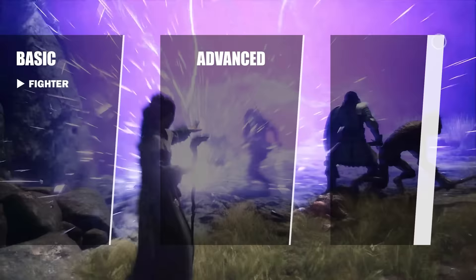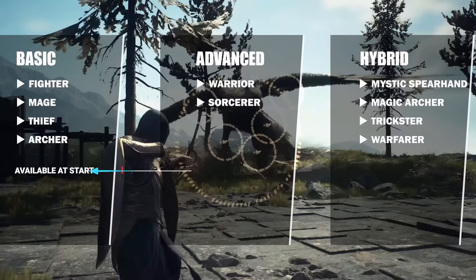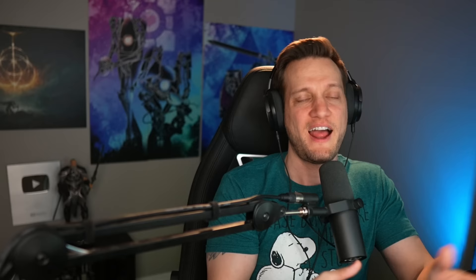One of the hardest decisions you're going to have to make in your entire playthrough is the decision you make right off the bat — choosing your vocation. Your vocation is going to determine so much about your experience, and picking the right one for you is going to have a massive impact. So if you haven't decided on which vocation you're going to play, make sure to check out the vocation guide linked in the description or popping up on screen right now, and that'll tell you absolutely everything you need to know to make the decision that's right for you.